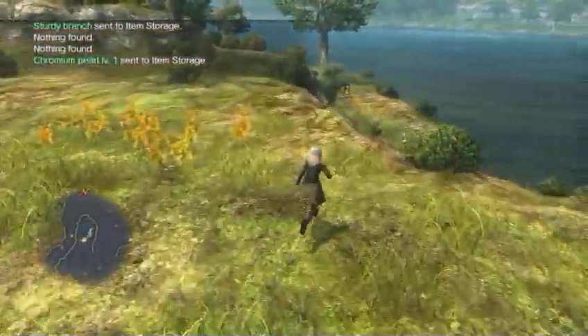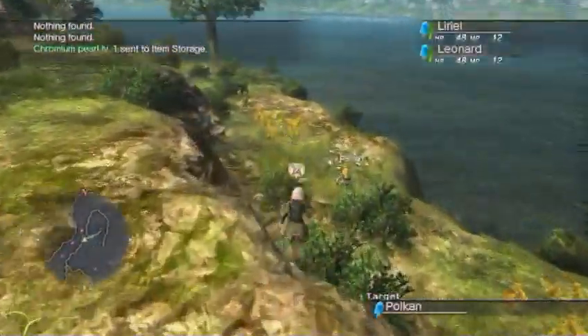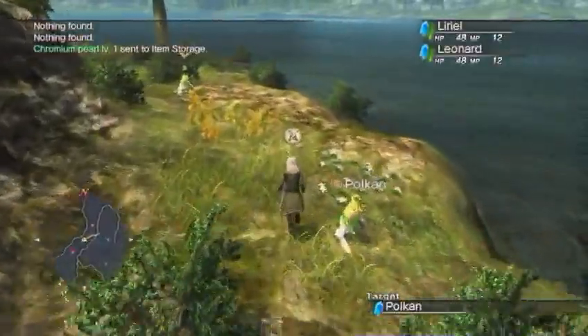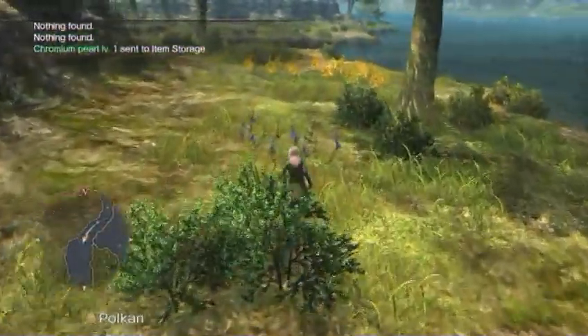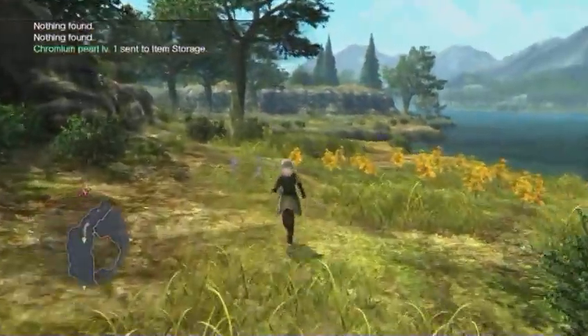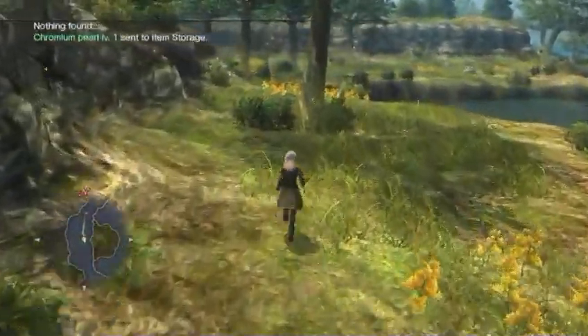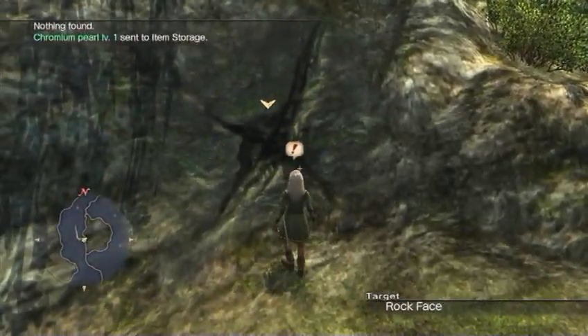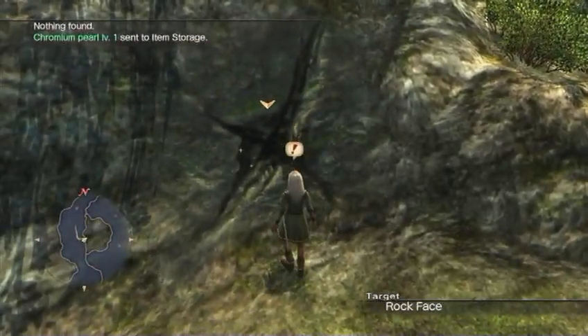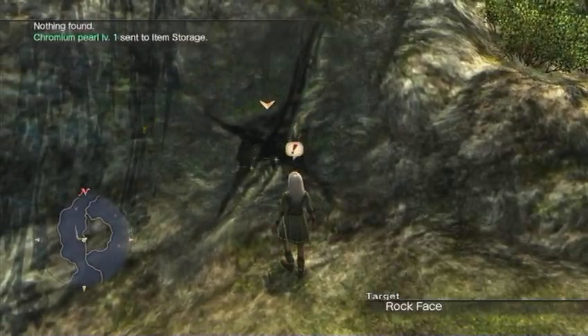There's another harvest point down here, so let's go get it. Vespids are really the only ones that actively attack you if you run too close to them, though sometimes the Kibbles do it as well. I'm basically just going to be focusing on getting these harvest points - there's a rock face and treasure - and any battles that the Vespids initiate, I will go into.